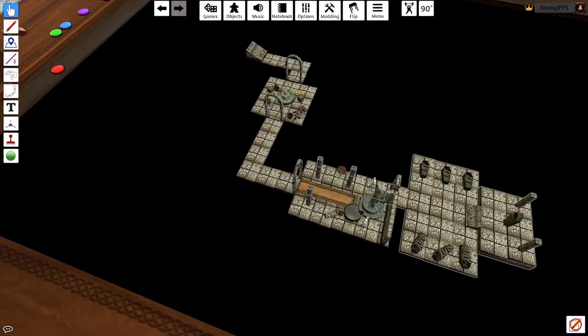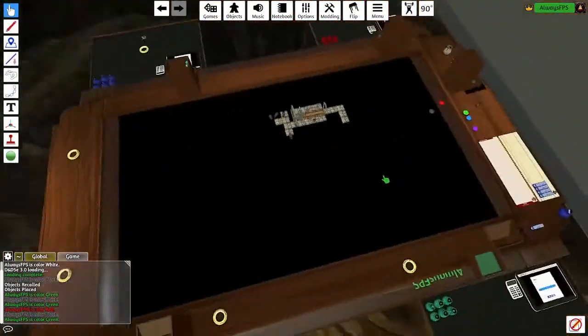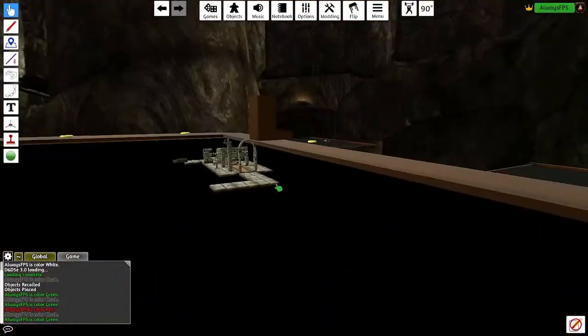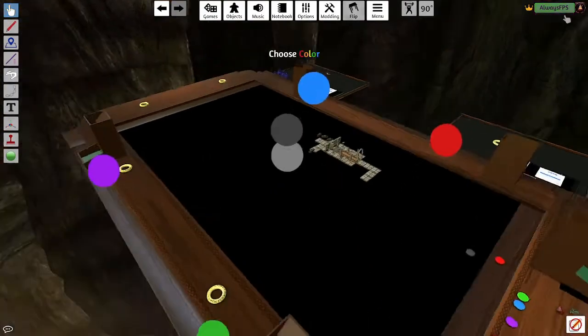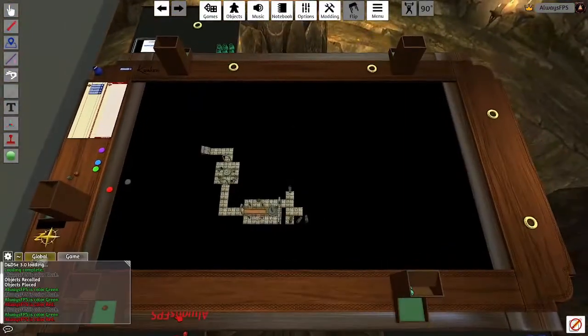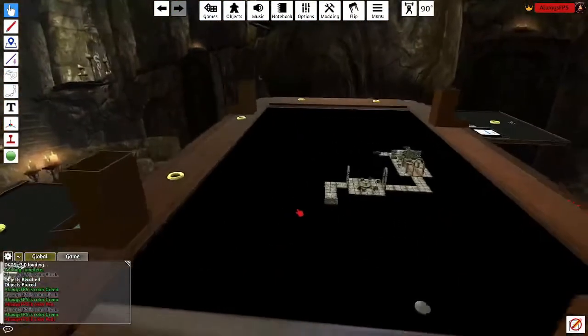Now if I switch colors, green can see all of that because I just revealed it. If I switch to red, he should be able to see all of this and the stuff he saw earlier. Pretty cool.